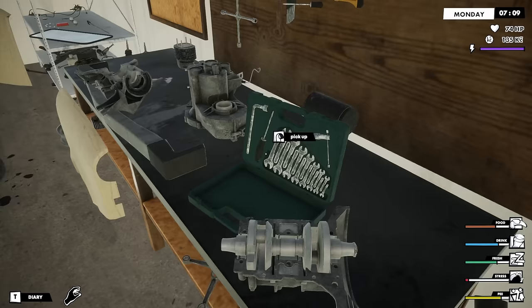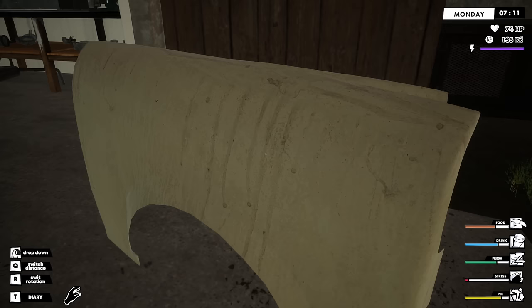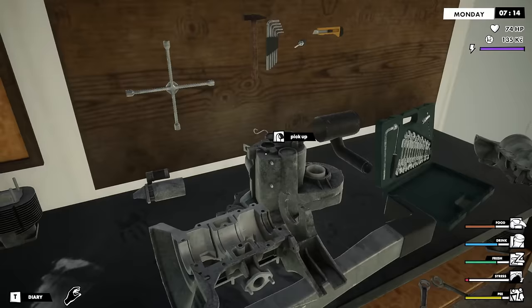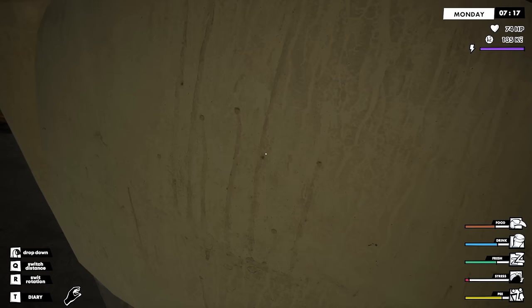This has got to be held down by a bearing of some sort, so we need to find a bearing. Let's get this out of the way as well. Body parts — I don't care about those. Does anybody see anything resembling a bearing? This is going to be a slow and arduous process because this isn't like My Summer Car where I understand it all. The Trabant engine is a bit of a funny thing.